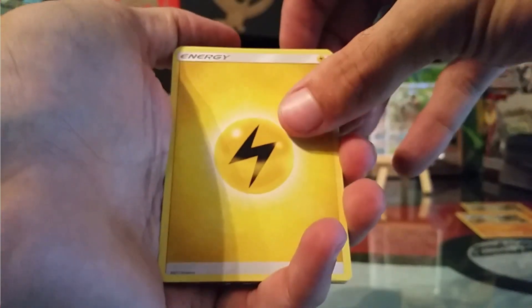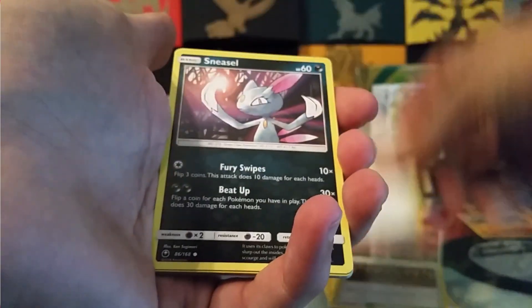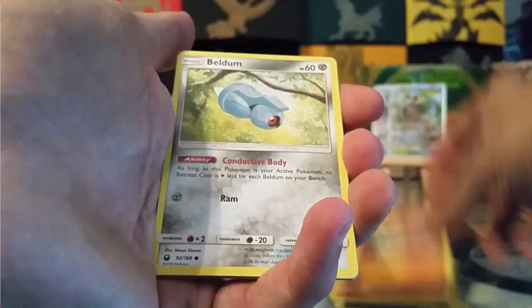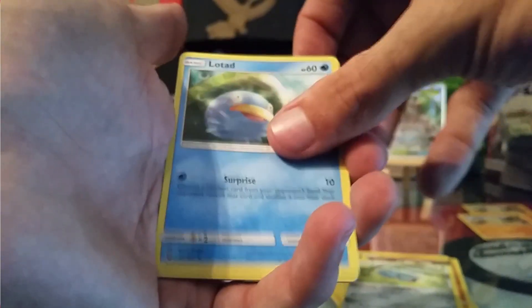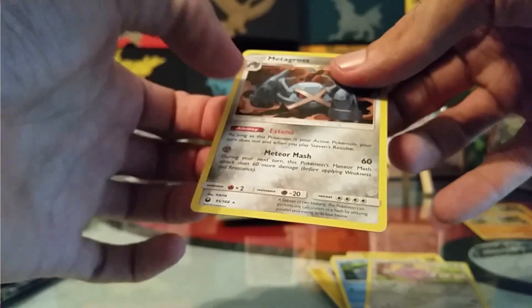We have an Electric Energy, Energy Recycle System, Shrine of Punishment, Acro Bike, Sneasel, Bagon, Ball Toy, Beldum, Lotad, Reverse Whismur, and a Holo rare Metagross.